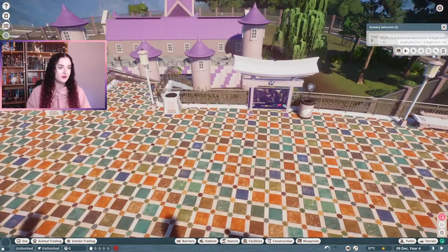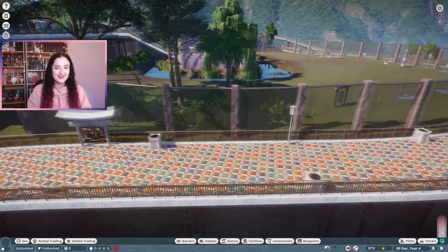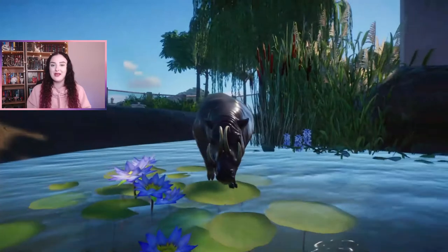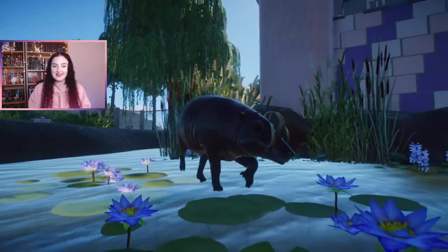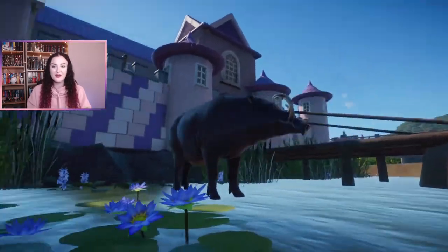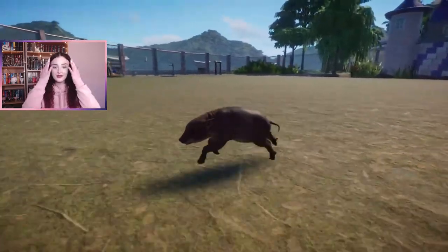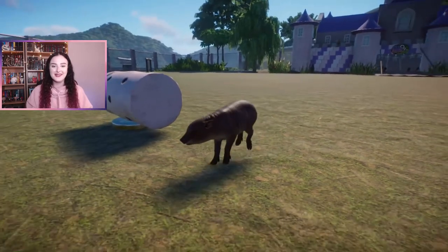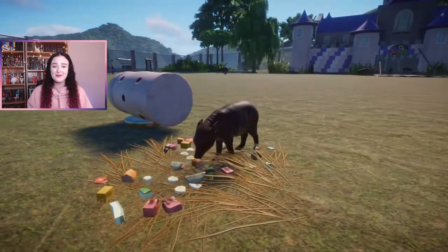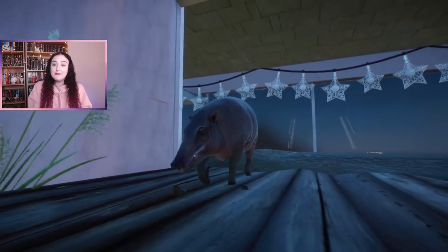Now that the babirusa habitat is pretty much done, I need to ask what you'd like me to build next. I love having suggestions because it feels like we're all creating this zoo together — it's a collaborative effort. We have five more habitat animals and one exhibit animal left. Let me know what we should do next, and thank you so much for your suggestion, Emily — this has been so much fun to build and it's just so cute!